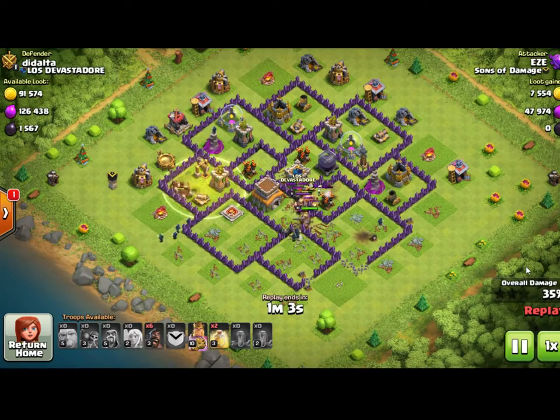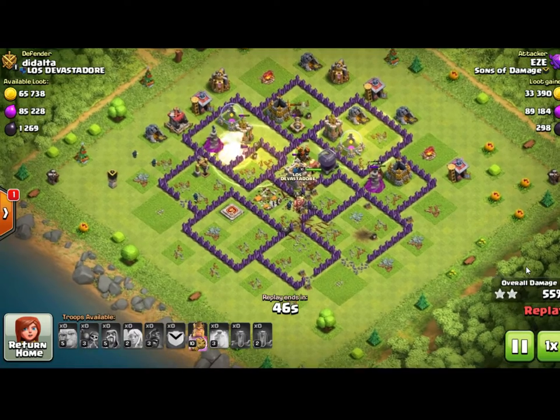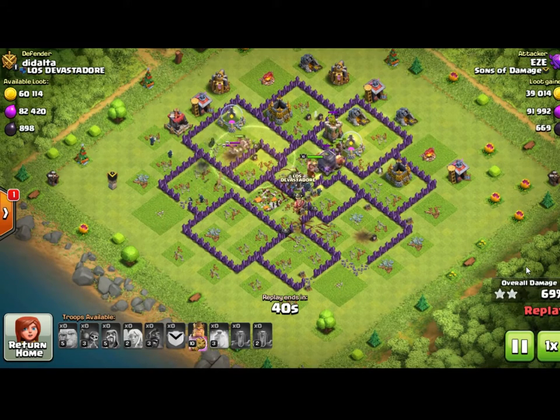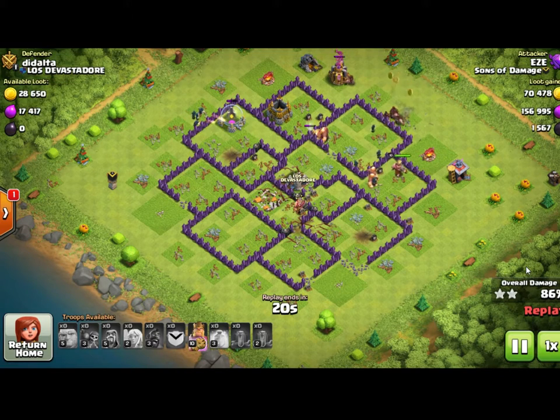On the left side of the base, we drop a heal spell and four or five hog riders into it. You want to drop the heal spell in front of the troops, not right on top of them — otherwise they'll take out one or two defenses and run right out of the heal spell. At the same time, hog riders are dropped in the top right under another heal spell, and then one more heal spell is dropped in the middle for full coverage. Watch out for skeletons following the hog riders — they'll slowly chew away at them throughout the attack.